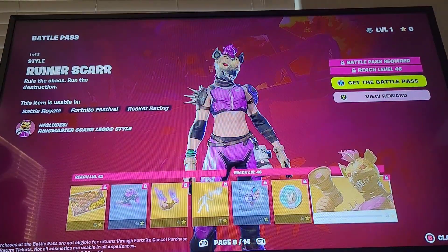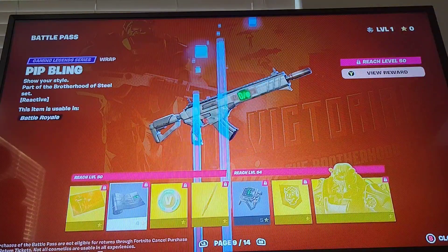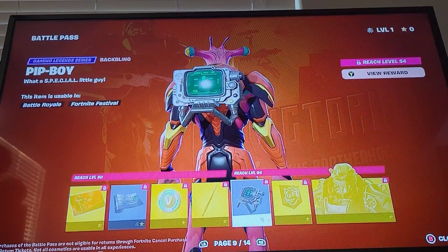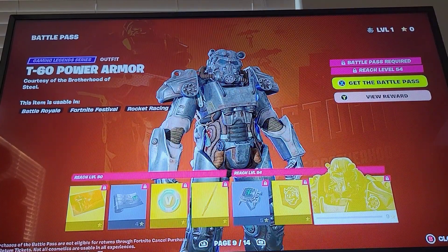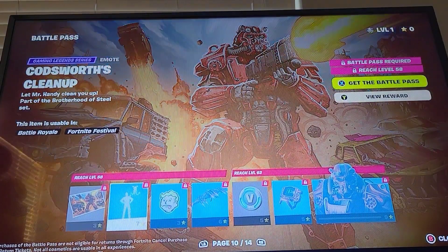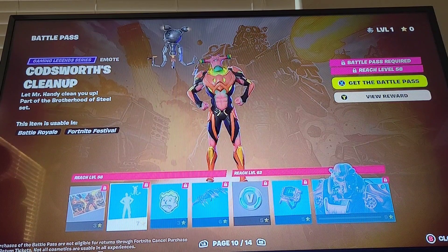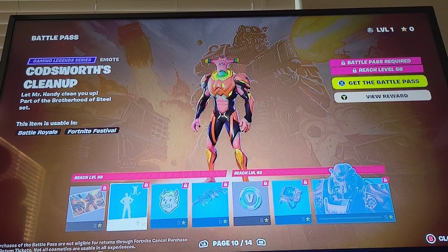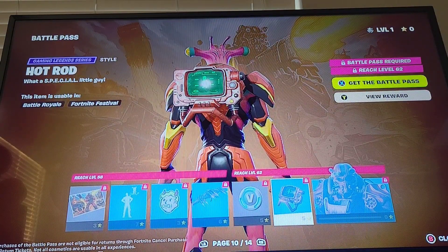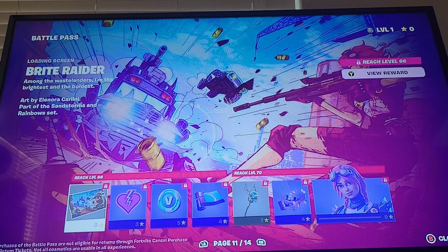Whoa! T60 Power Armor! Oh my god, oh my god! Pitboy Backblade - T60 Power Armor skin. Why is it not a weapon? Hot Rod T60 Power Armor, Codsworth - oh my god! West Tech Wings, and then Hot Rod T60 Power Armor. Dude, that's so cool.